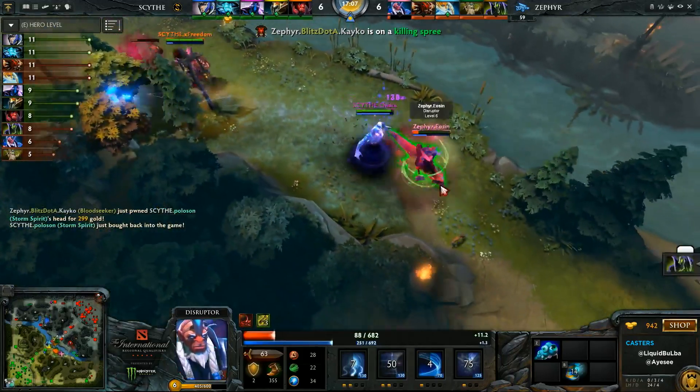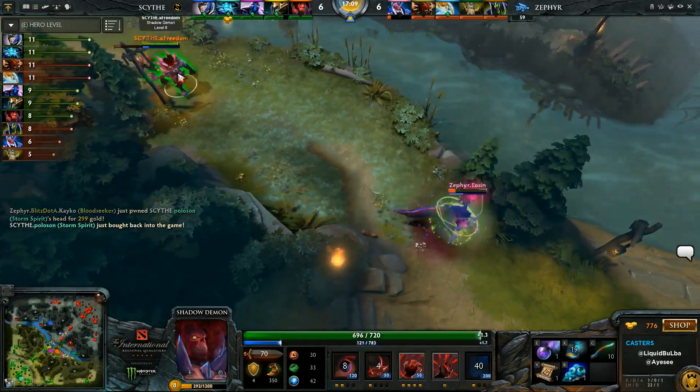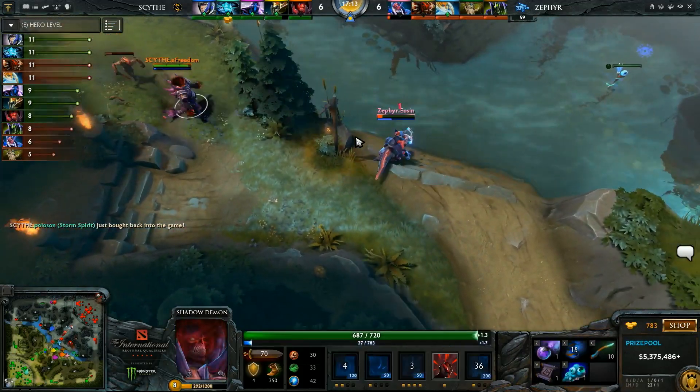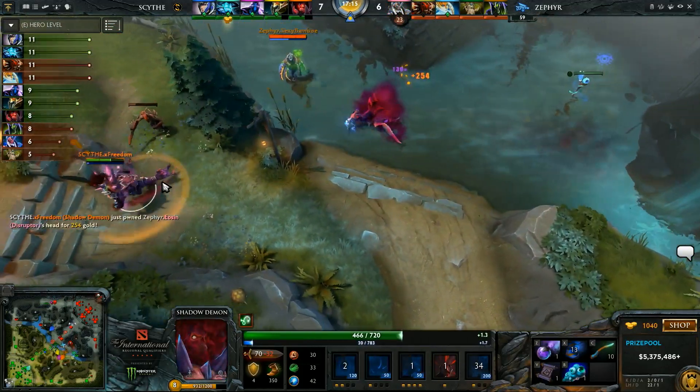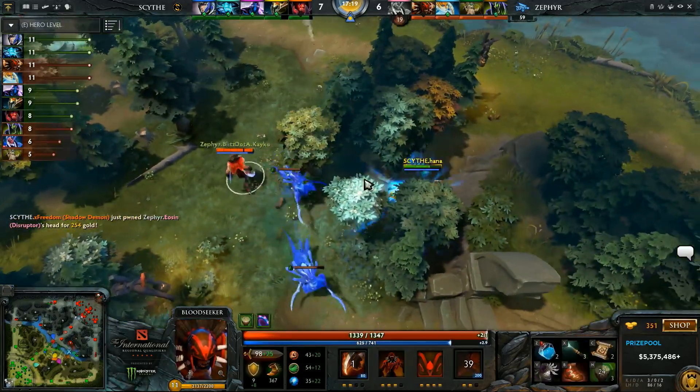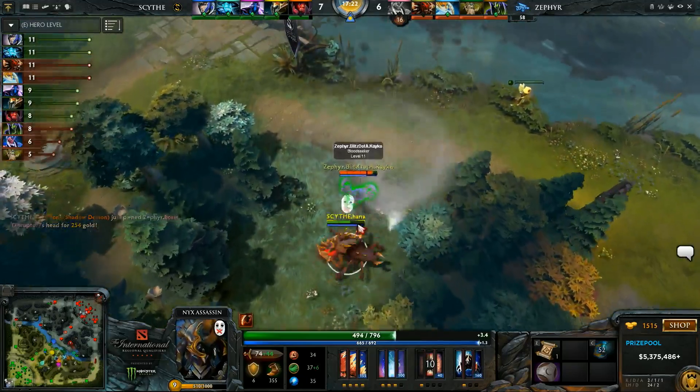Eosin is being tracked down now. There's the Blink — they'll use Malefice on him, not even going to need it. As the Glimpse did take him back far enough, still stacking the Shadow Poison and will get him finally as the Shadow Poison is detonated. So it ends up being a 1-for-1, but that's still going to favor Zephyr — the Storm Spirit is much more valuable than a level 6 support.